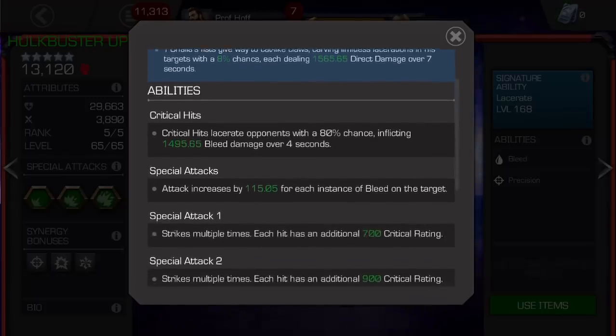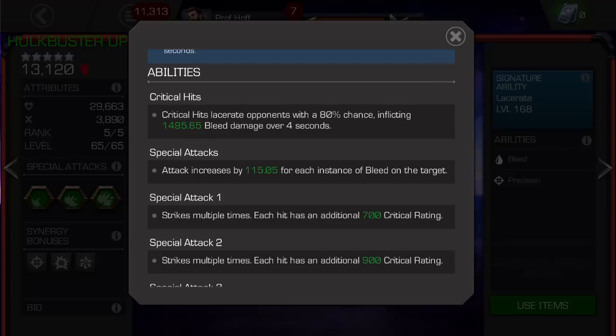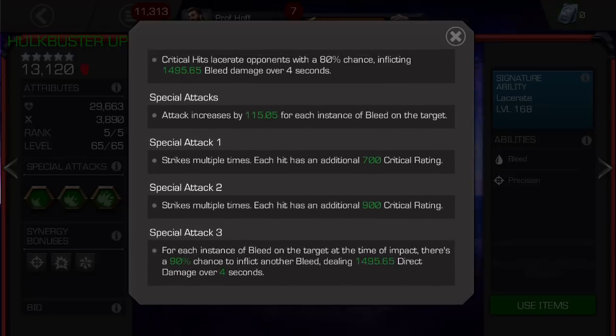The big thing is critical hits lacerate opponents at an 80% chance. But the special 3 — for each instance of bleed on target at the time of impact, there's a 90% chance to inflict another bleed dealing 1,495 direct damage over 4 seconds.